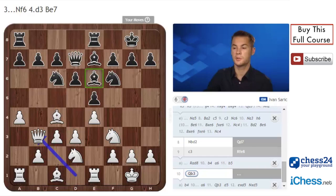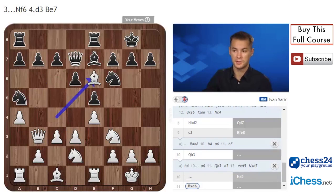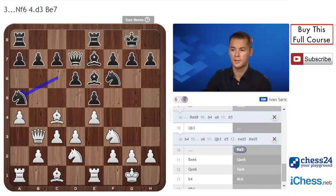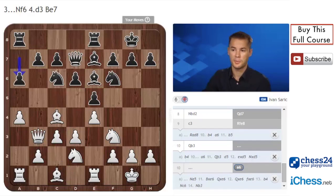Qb3 creates pressure on e6 and on b7. In case of Nga5, white just takes with Bxb6, and after Qxe6, white has already gained queenside space - many ways to continue. Nb3 is interesting, also a5 is interesting. So Na5 is not a very good option. The best is probably the move a6.